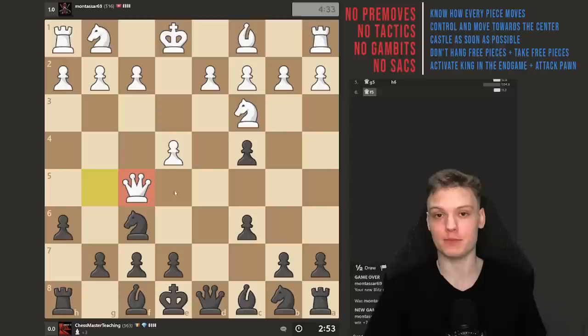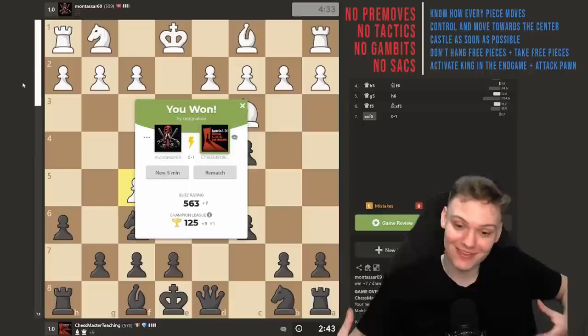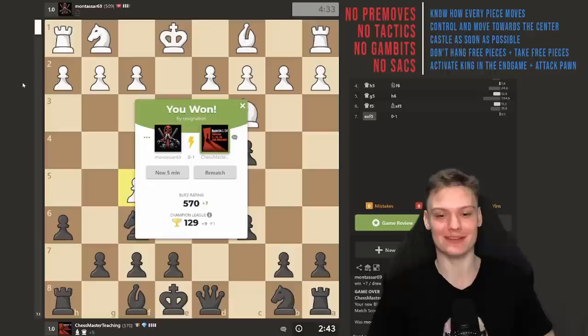Queen f5 is not an amazing move because it just stands in the way of the bishop. As the rule says, we're going to be taking the free piece — he even had it pre-moved, like it was all planned. He finds the resign button. Get this game — no analysis required.